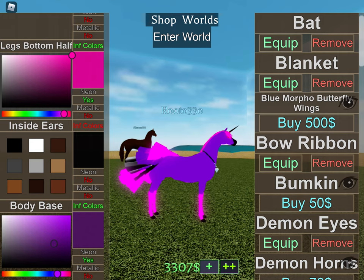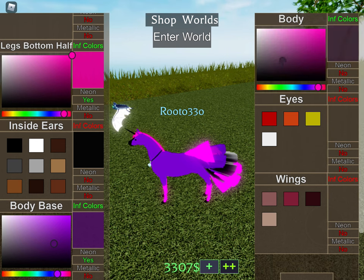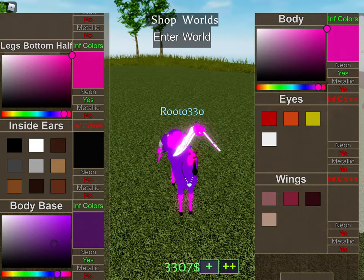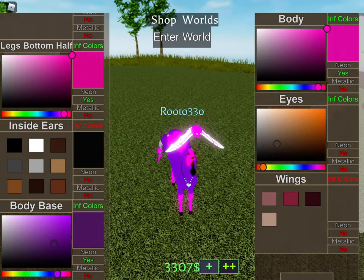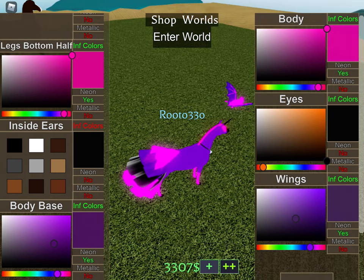Bat. Do you know that? We'll make it all opposite of our... And then the eyes will be black. And then the wings will be purple. Purple and yellow.